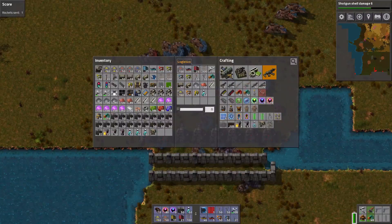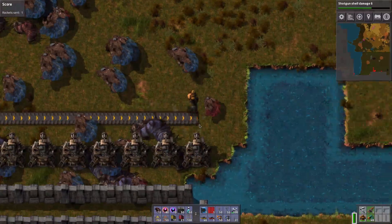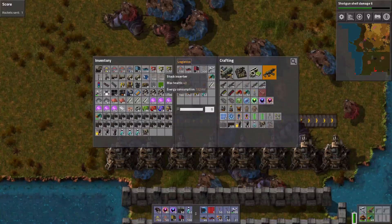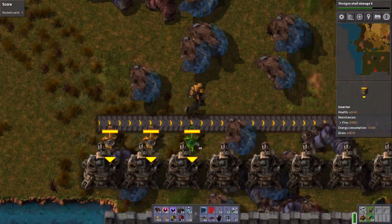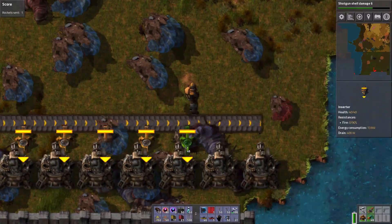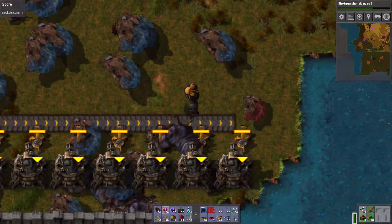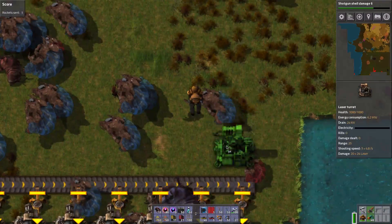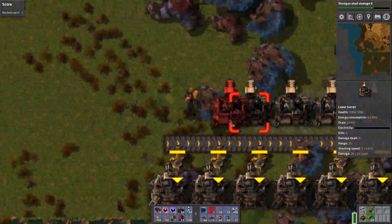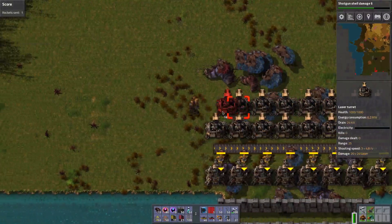And behind that, we're going to place down a wall of laser turrets, and should we need it, we can even double that row up. So we have the short range but high DPS bullet turrets, behind that we have the longer range laser turrets in a double row should we need it, and in between every now and then one of those flamethrower turrets.